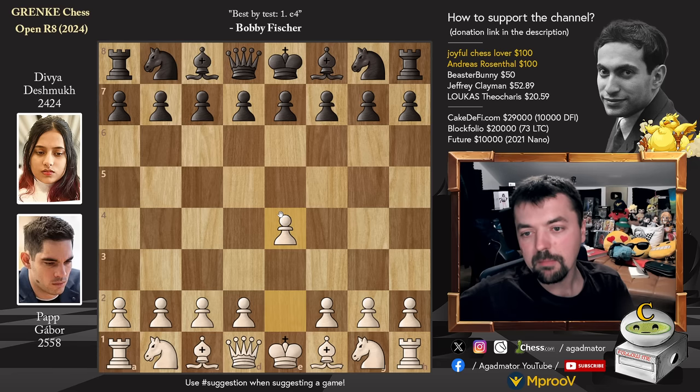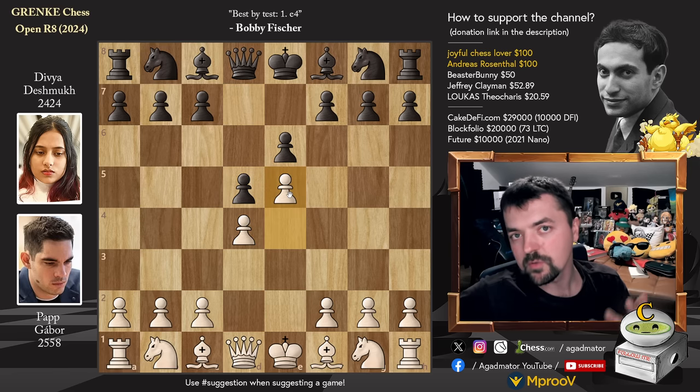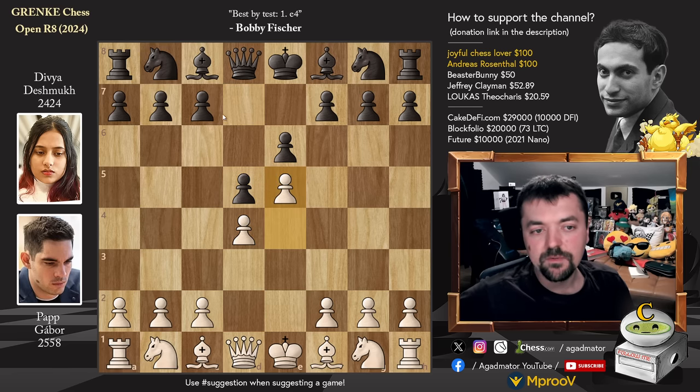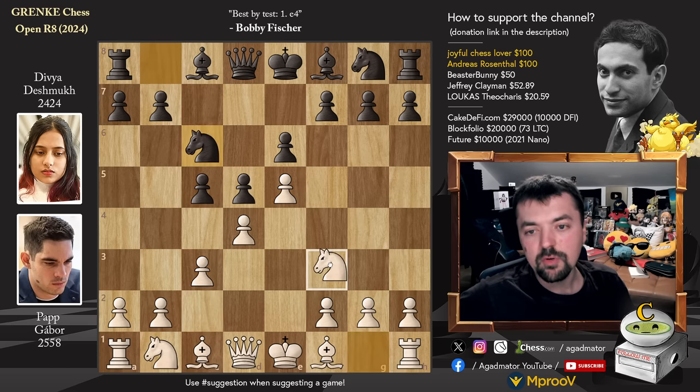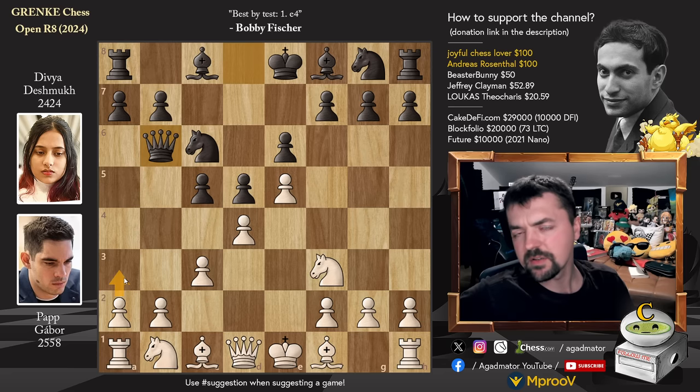Pawn to E4 by Pap Gabor and E6 — Divya goes for the French Defense. D4, D5, and now E5. He goes for the Advanced Variation of the French. C5, C3, and now Knight to C6. We have Knight to F3 — this is the Poulsen Attack. Queen to B6, the most popular reply. And now, not the most popular reply, he responds A3, which is considered to be the most solid.